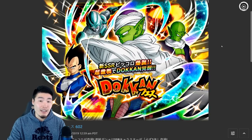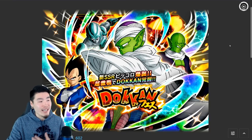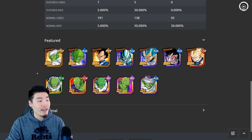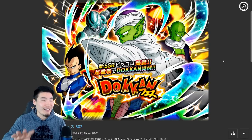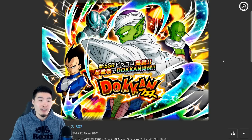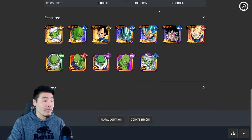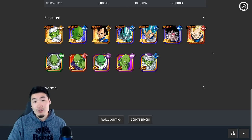You shouldn't feel too bad about summoning on Dokkan Fest banners. But the one thing you have to think about is whether or not you actually want the unit, like whether or not you like the character. For me, even though I love Piccolo, he's not like the most hype character to me. So even though his banner is pretty good, I'm probably not going to spend a ton on it. Whereas for another character — maybe a new Android 18 — I would go super hard. So that's a bit of a subjective factor depending on whether or not you actually want the characters, and also the consideration of whether or not you already have a lot of these characters.